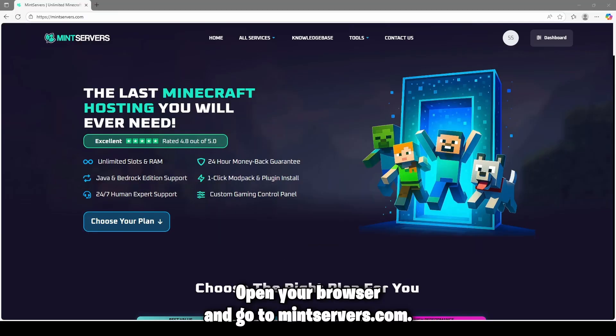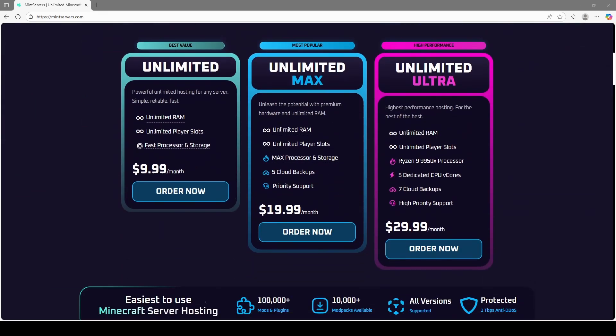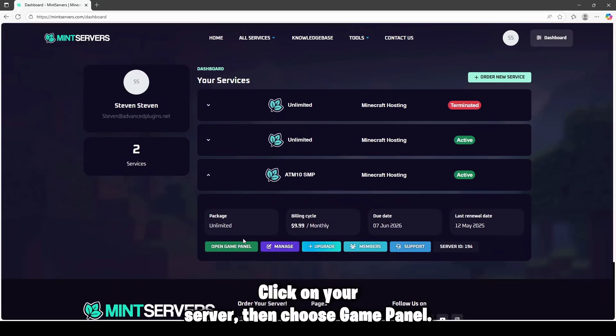Open your browser and go to mintservers.com. Click dashboard — this is where you manage your services and jump into the control panel. Click on your server, then choose game panel.